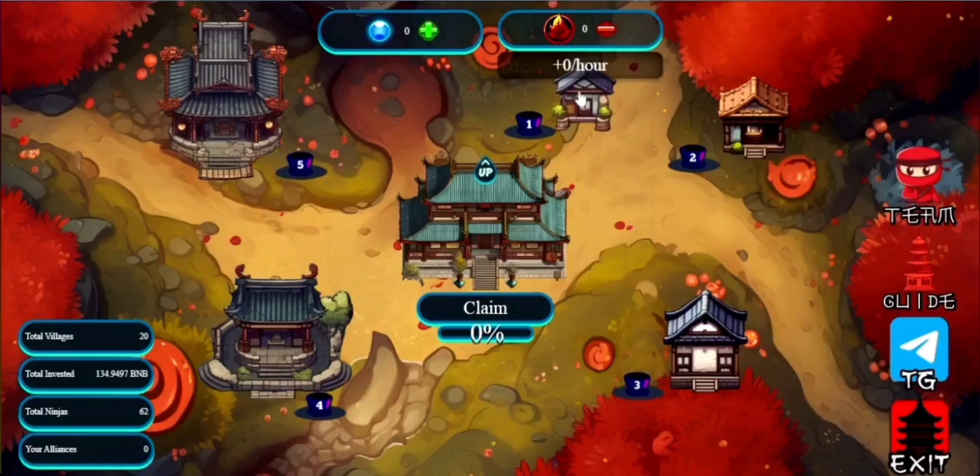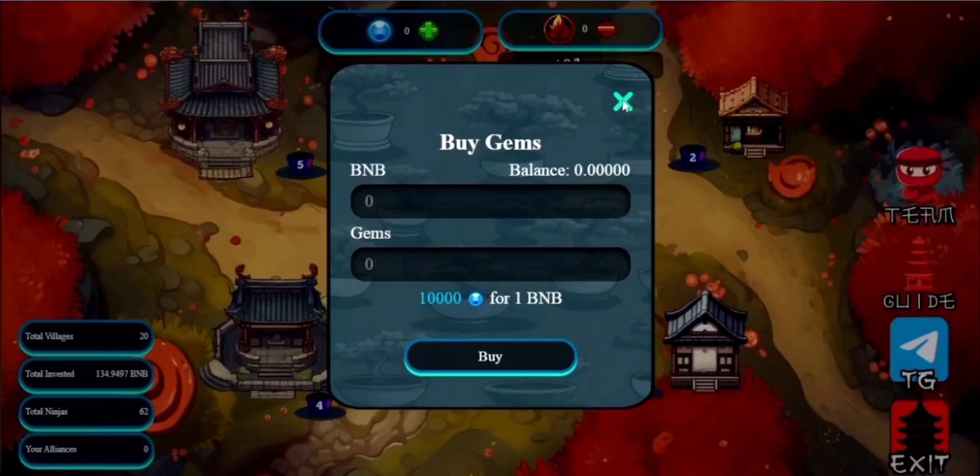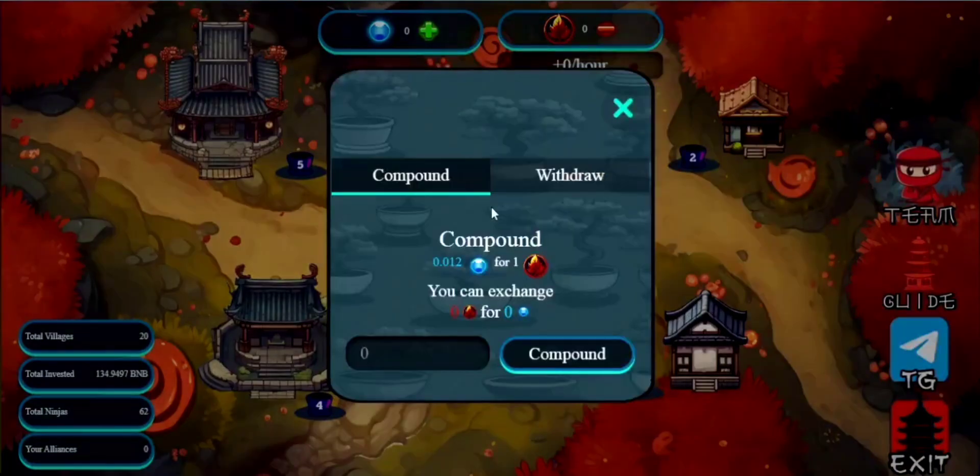The game has two internal tokens: gems and bonsai fire coins. Gems are purchased with BNB and are essential for acquiring and upgrading your bonsais. Keep in mind, one gem is equivalent to 0.0001 BNB. On the other hand, you'll earn bonsai fire coins by nurturing your bonsais.